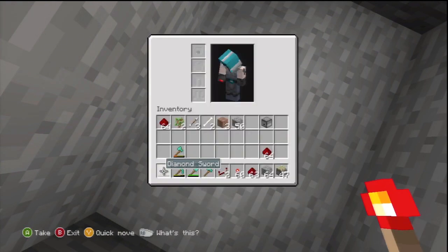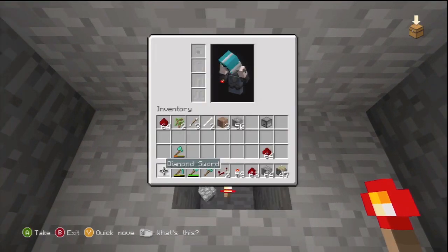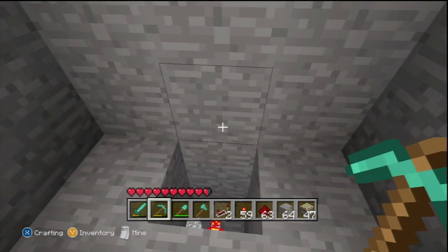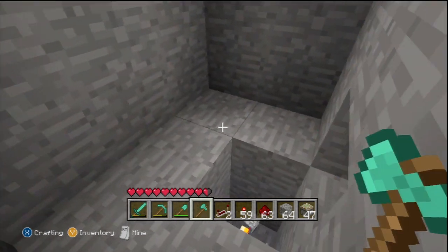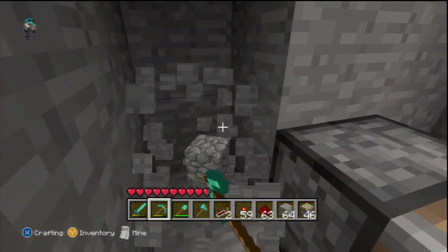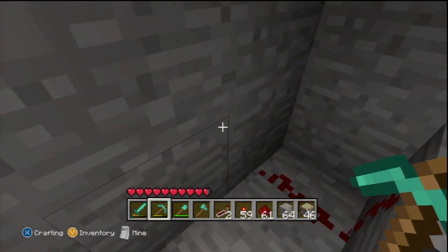What you could do here is put a redstone torch there, or just a normal torch. If you're using a sticky piston — which is not entirely necessary — you have to destroy that block there. If you're using a normal piston, you don't. Then clear this bit up and put a bit of redstone wire there.